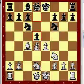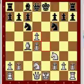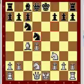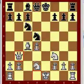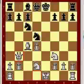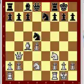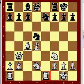d5, e takes d5, knight takes d5, queen's bishop 3, knight c7, castles, castles, f rook to e1.